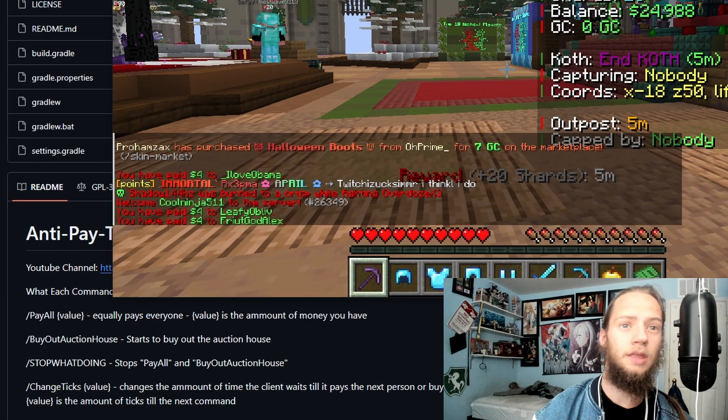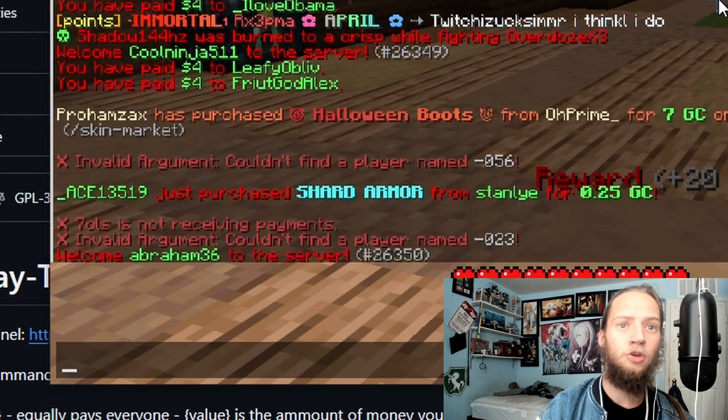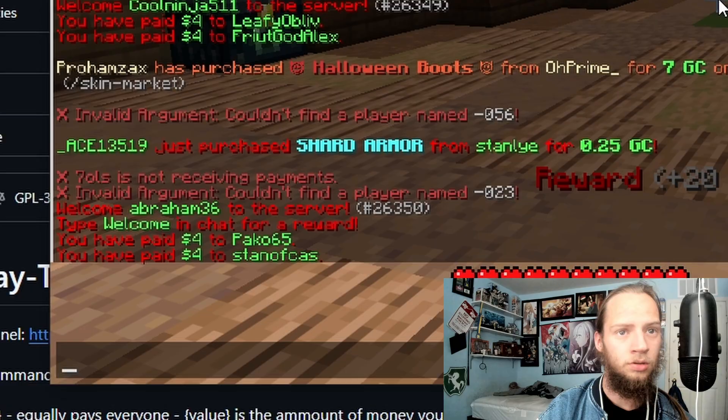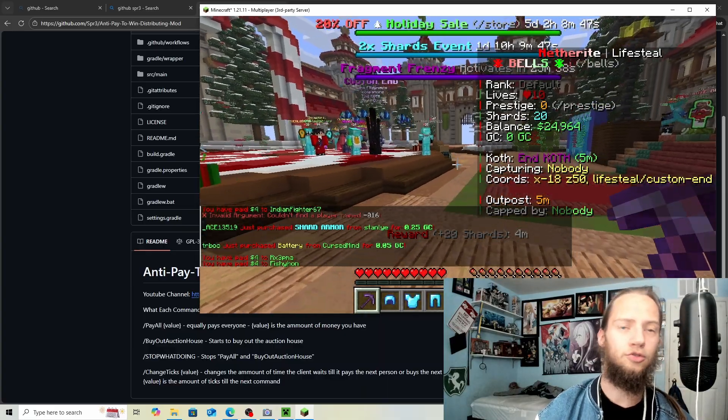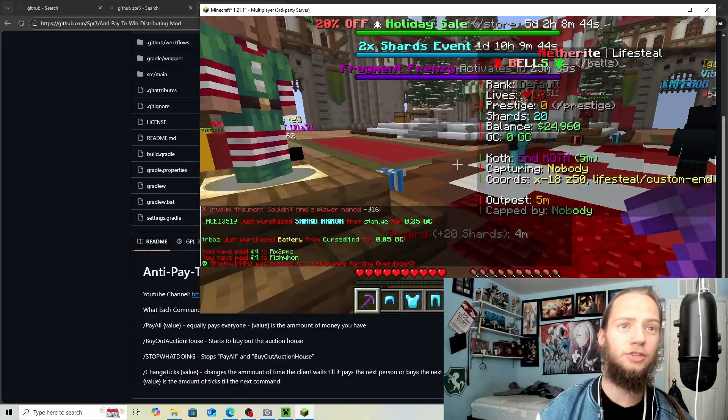It paid $4, then $4, $4 — invalid argument, couldn't find player name. It's getting errors. Just stop what you're doing — it'll stop it entirely. You can see that it's stopped.